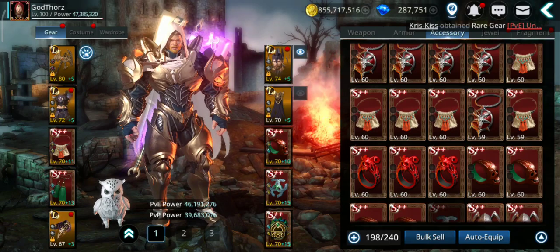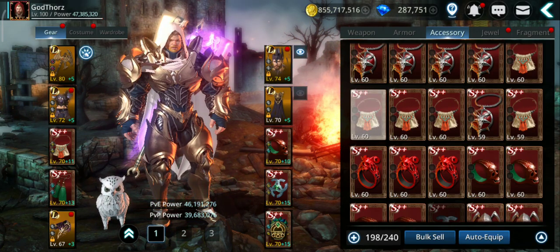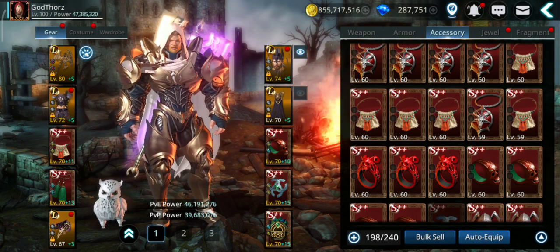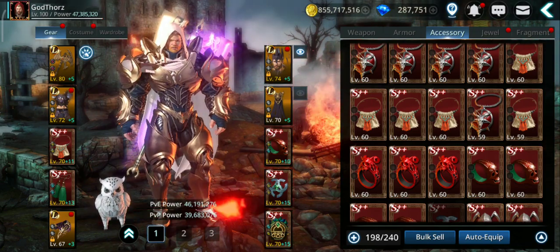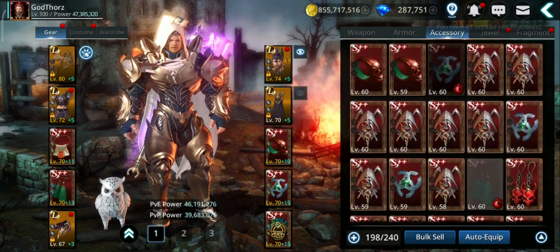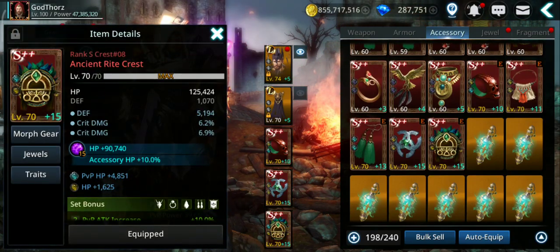As you know, like for gear and weapons you need to fuse, we will need in the future to fuse level 60 S++ of the same type to get the legendary at a chance. The chance might be the same as for gear - 30 percent. So if you want to get legendary crests you need to fuse crests. Now let's see how you can get them.